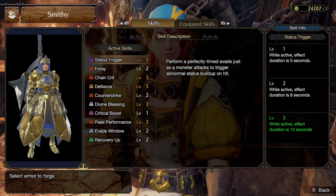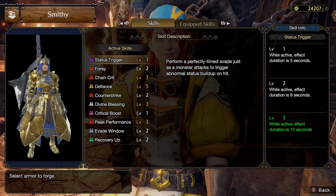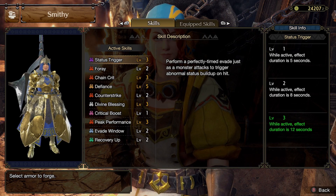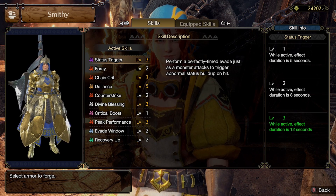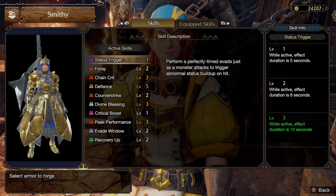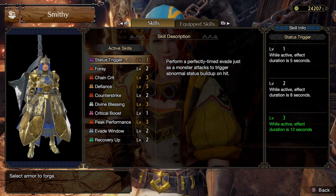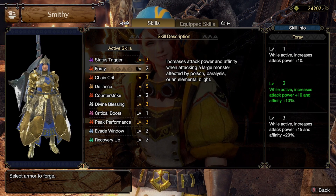Status Trigger says: perform a perfectly timed evade as the monster attacks to trigger a normal status build-up, so it increases your build-up and it's time-based. Level one gives you a duration of five seconds, level two gives you a duration of eight seconds, and level three is the one worth it — up to twelve seconds. Level two is okay but level three is the largest jump, so you'd want either level one or level three.